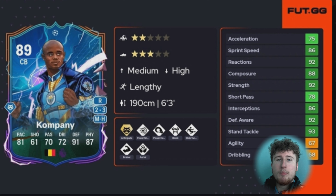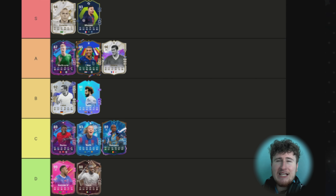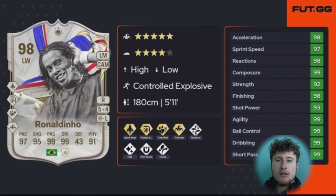Next up is UCL Vincent Kompany. I used him for about 500 games in total — probably my best centre back of the year in terms of longevity. Play style-wise he had Anticipate Plus, which is literally the perfect defending play style for a centre back. He didn't really have Intercept or passing play styles, but did have Aerial and Power Header, so he could win balls in the air. Kompany is C tier unfortunately — not quite up to the level of some others on this list, but in terms of centre backs he was my favorite of the year.